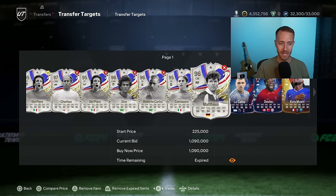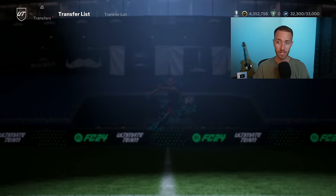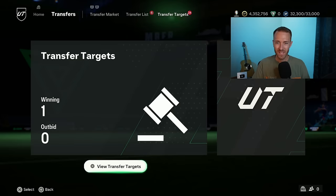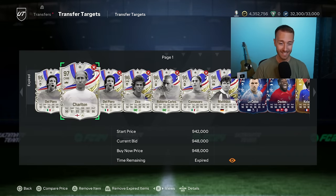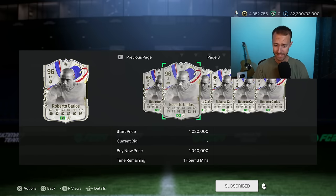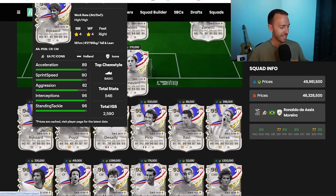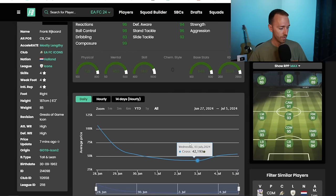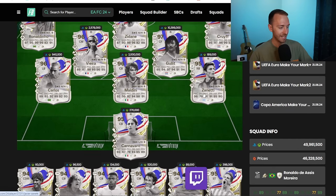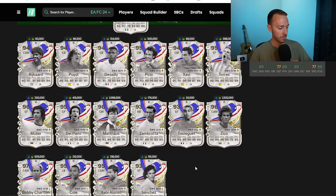Let's talk about the market just a little bit. Speaking of some of these icons that we just went over, you see me actually just buying a Del Piero here. I'm watching some of the icon prices. I've actually bought a couple other Del Pieros too, and I bought a couple of icons yesterday. I bought Zico, a couple of Del Pieros, because with the content not being as hype which was kind of expected, it's not bad but it's just not quite up to the level of the great to the game icons that we just left.